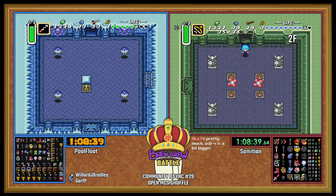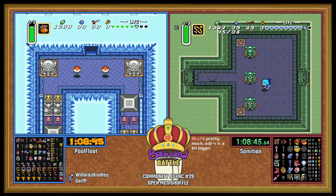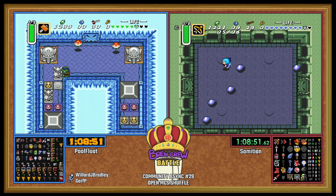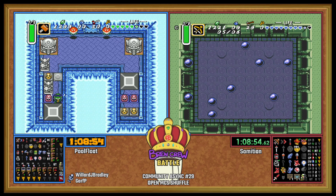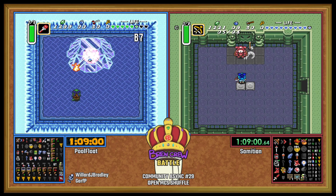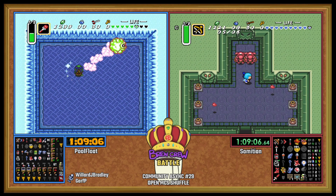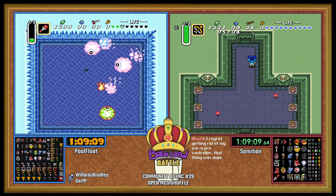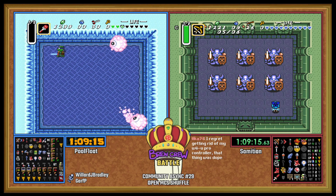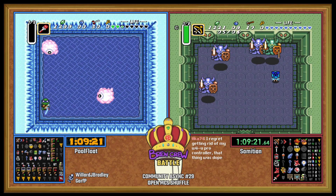Is this really going to come down to an ice rod hunt? First we got to dip Mire to get our Somaria, and then ice rod is going to be laser brew. Let's see this Cold Helmasaur fight — Master Sword, half magic. Pool Float, it would be really unfortunate to take a death here.